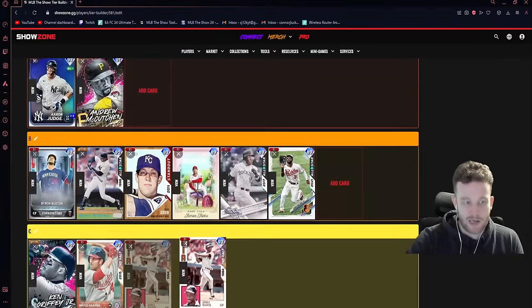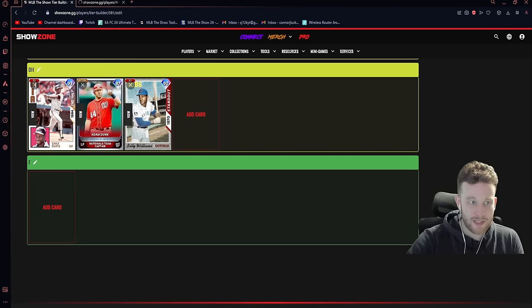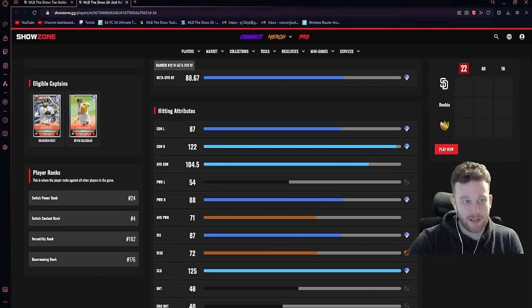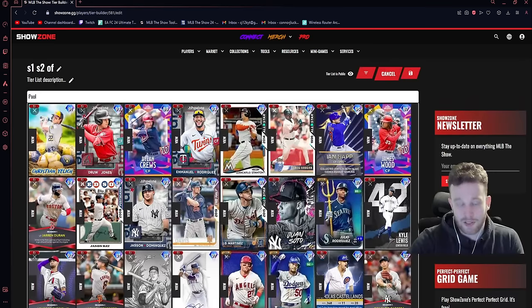Chili Davis is a DH. He would've been viable in the field if they made him a corner outfielder, but they made him a center fielder, which means he loses Fight Reaction if you move him around. That lands him as a DH — and honestly a platoon DH at that, which sucks. If you want to platoon him with Billy Williams, the problem is they both hit right-handed — they both can't touch lefties. So that's not even a great platoon; you'd have to pair him with somebody that can really scorch lefties.